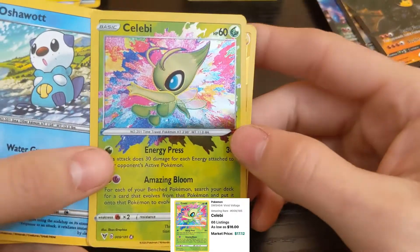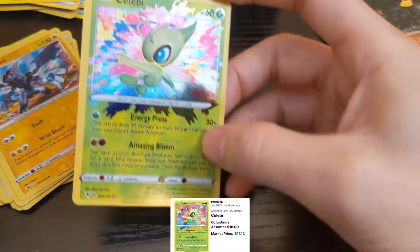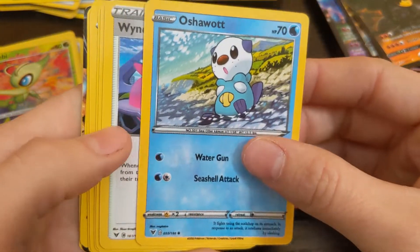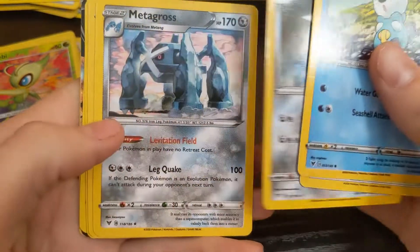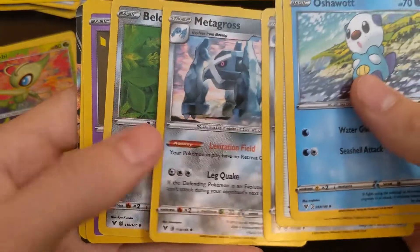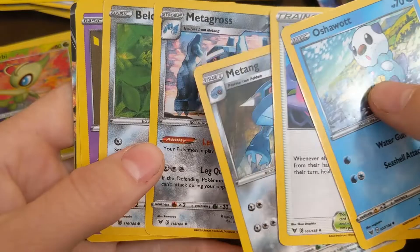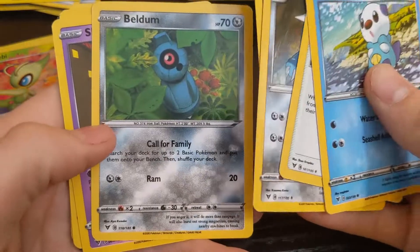I'll have to find that out. Is that a rainbow rarity? I don't know. That's what the Stadium is. Metang, Metagross, Beldum. Does he evolve to this? Yes — it evolves from Metang. Metang evolves from Beldum, and that's Beldum.